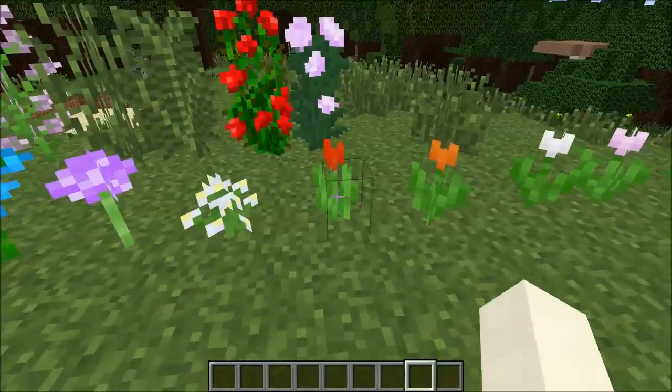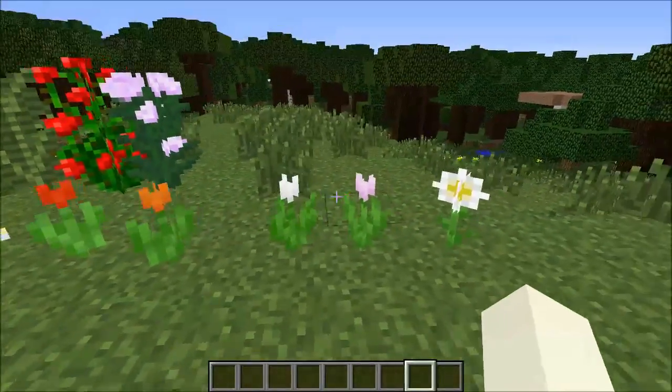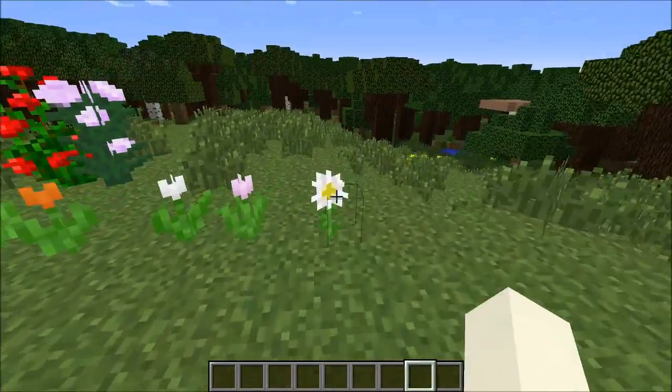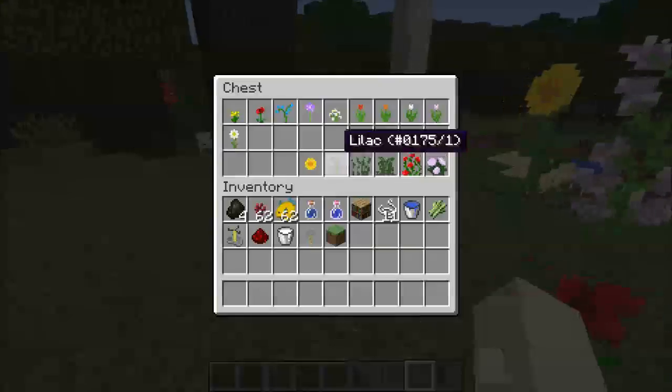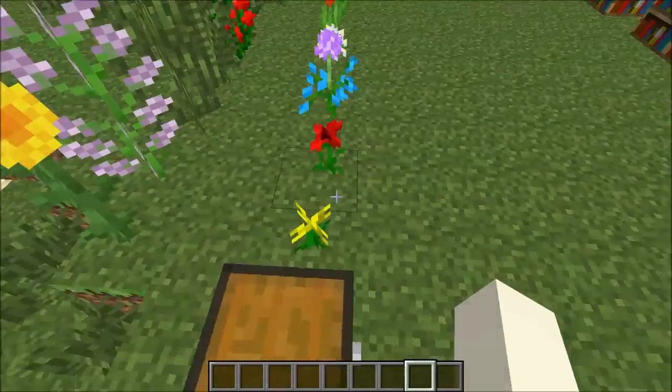They also added a red tulip, an orange tulip, a white tulip, and a pink tulip, which is cool. And this one is called a white oxeye — or just an oxeye daisy, something like that.